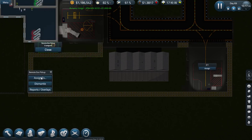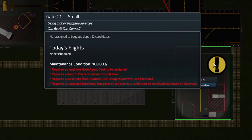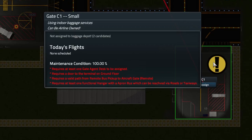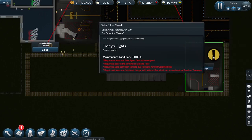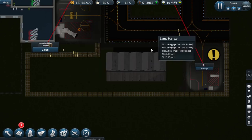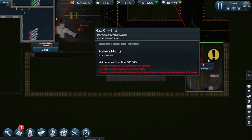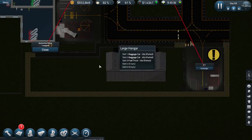The aircraft bus pickup is now attached to a piece of road. We need to attach it to the remote stand. As you can see now, we can see what the stand itself requires: at least one agent desk, a door to the terminal on the ground floor so the bus can pick up passengers, a valid path from the bus pickup to the stand via road — buses do travel a lot slower on taxiway and it looks a bit wrong since they're in the way of aircraft — and at least one functional hangar with an apron bus, which is a new vehicle added to the system.